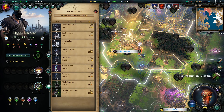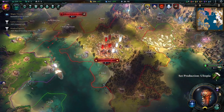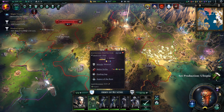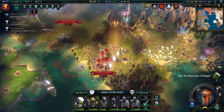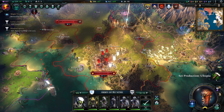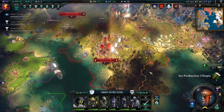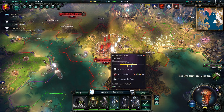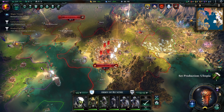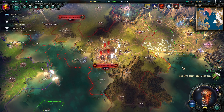That covers the military part — it's very straightforward. My banners typically look like: one hero, one shield, two battle mages, one supporter, and one archer. Other banners have more archers and fewer battle mages. If you want to optimize, mix in a few more battle mages. I'm a bit heavy on archers here, but the composition is flexible.